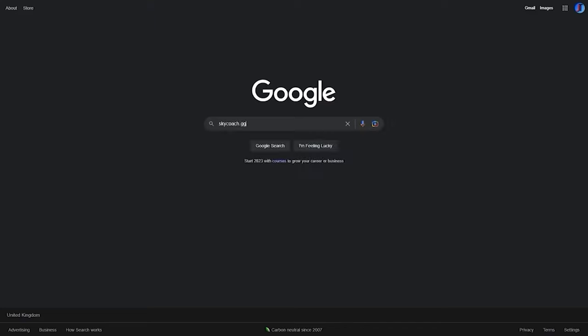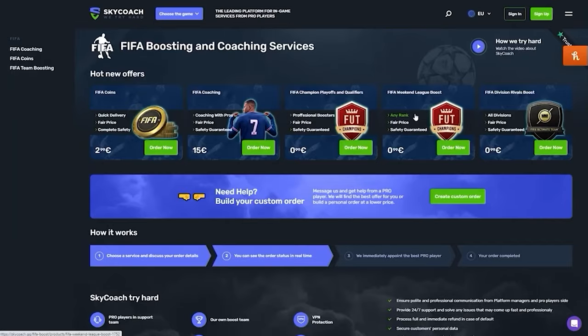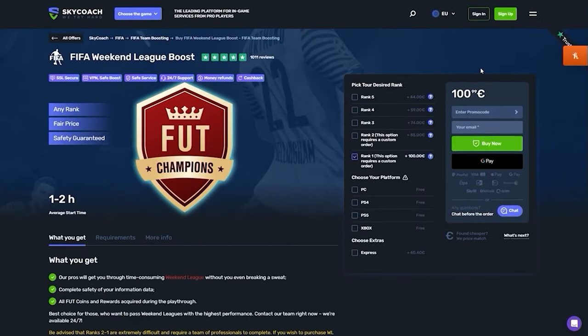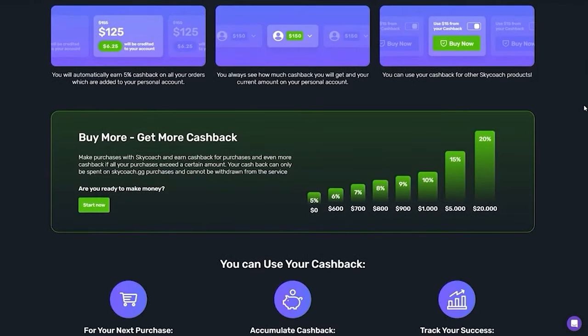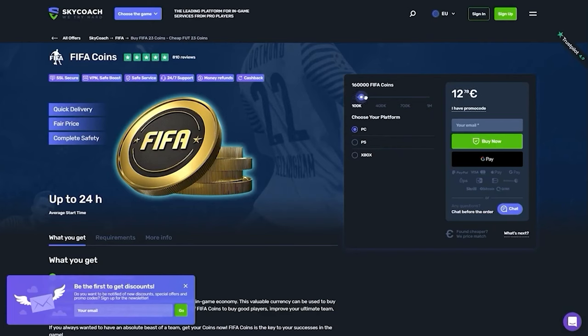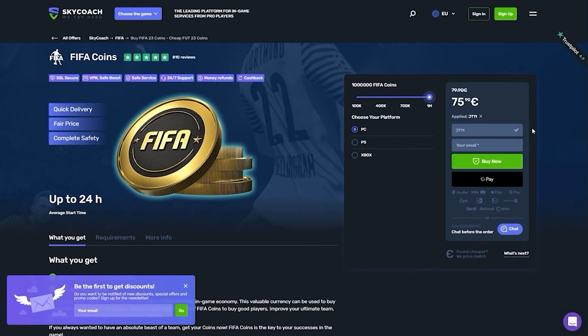I'd like to tell you about Skycoach.gg. They offer many features within the FIFA franchise, from FIFA coins to FIFA weekend league boosts from trusted sellers, pro players, and the best prices on the market currently. They have fast delivery, high quality services, lots of games, and also a cashback program. The more coins you buy, the more eligible you are for cashback options. Click the link in the description — there is an active promo code for 10% discount for my subscribers. Use code JT11 at checkout to receive this bonus.